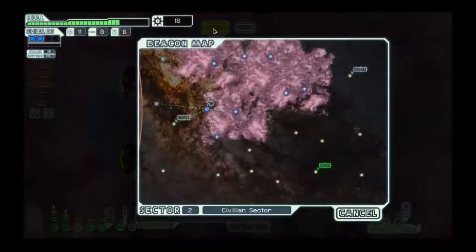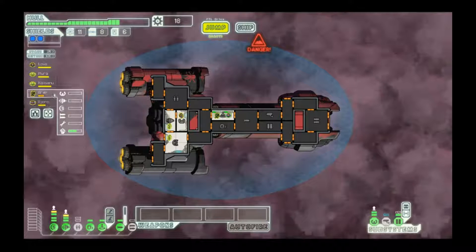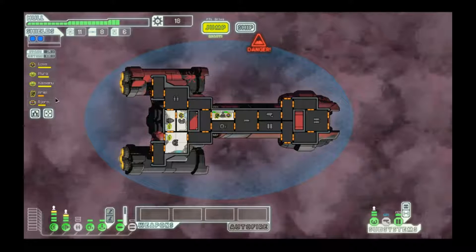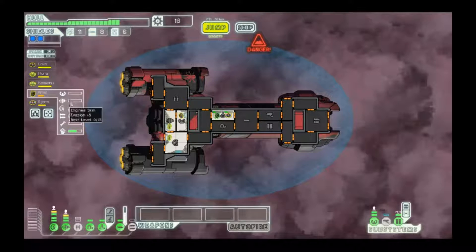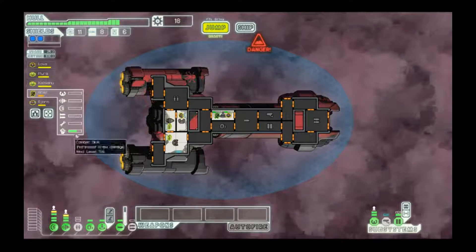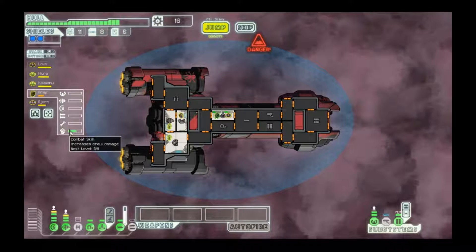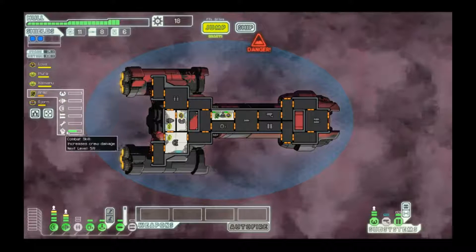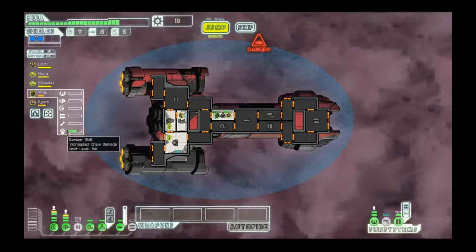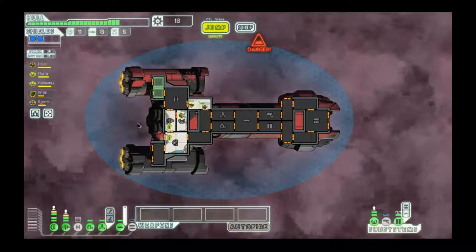The thing about nebula sectors is they have a lot of empty beacons in them. With your clone bay, you tend to heal up people to full anyway if they don't participate in the fight. That said, like I keep saying, crew experience is not really all that important. If I clone these guys, they're still gonna be regular level 1 boarders, and it's gonna delay them getting to green a little bit, but that doesn't really make all that much of a difference. I would much rather them be at full health in case we jump immediately to a pirate or something.